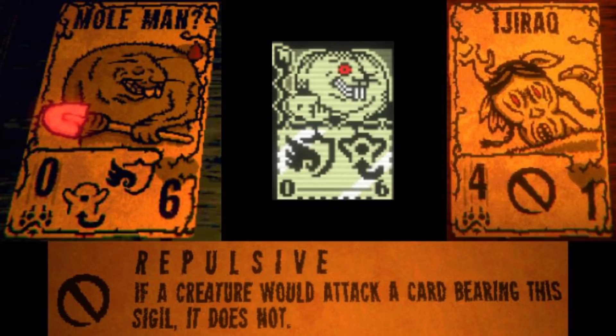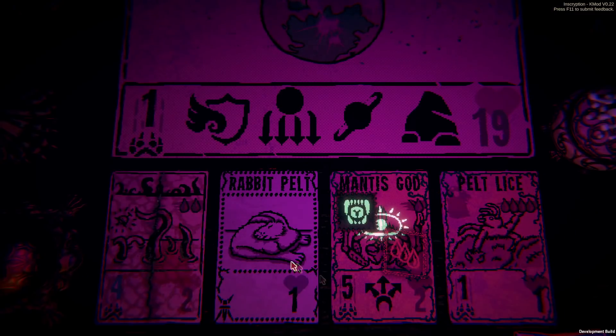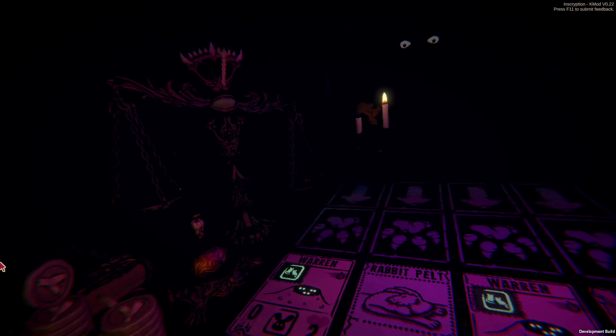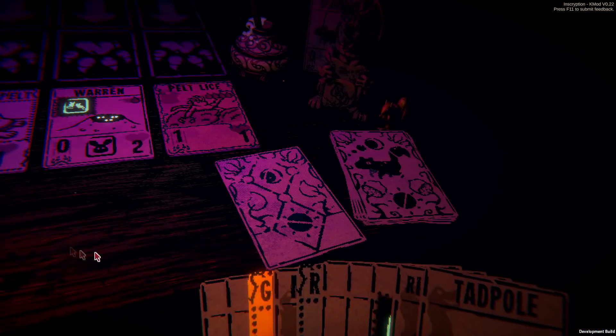This is the only way you can really get the Repulsive sigil, as far as I know, because the only other place it shows up in the game is on the starvation card, which only shows up on Leshy's field whenever you run out of cards. Last but certainly not least, we have Pelt Lice, another rare card of the Insect Kin, with a cost of 4 blood, 1 power, and 1 health. You might wonder why it has such a high cost, low stats, and no sigils — well, this card has a hidden ability related to pelts. Whenever you play a Pelt card, Pelt Lice will automatically summon itself from your hand or deck. Obviously, it's not a great strategy to play a lot of Pelt cards unless you're going up against the Trapper, and drawing Pelt Lice isn't very helpful. But the card can actually come in handy in some situations. It's kind of a joke card, obviously, but it is pretty funny.